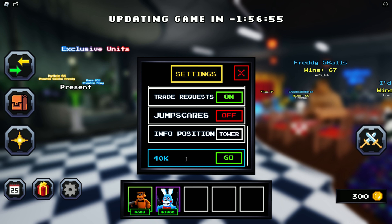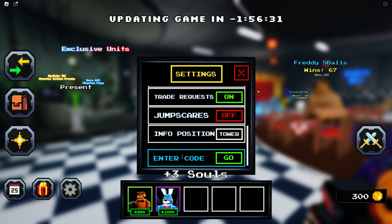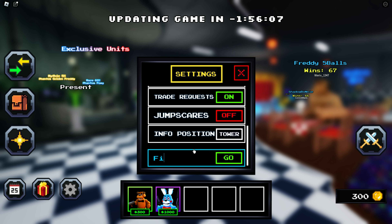The fifth code is '40kactive', and this code gives you 3x souls. The second-to-last code is 'summer', and this code gives you 3x souls.